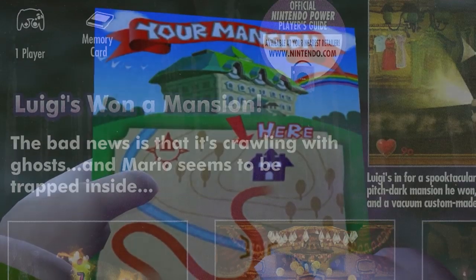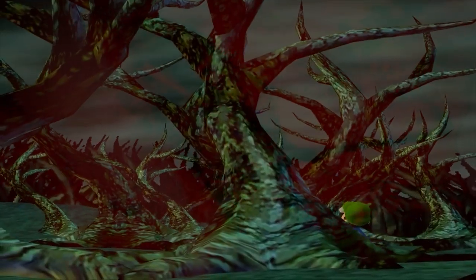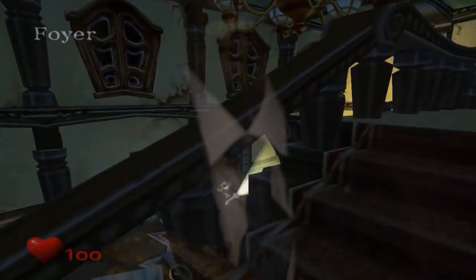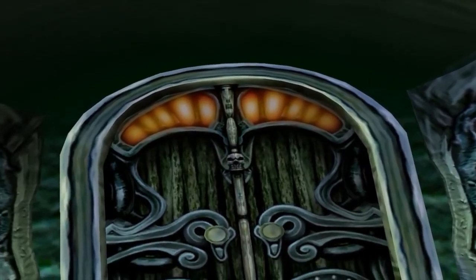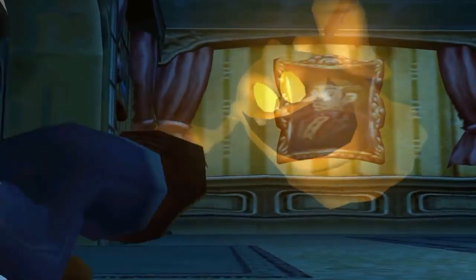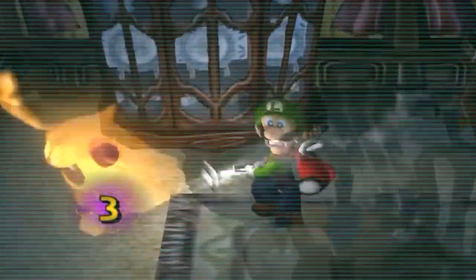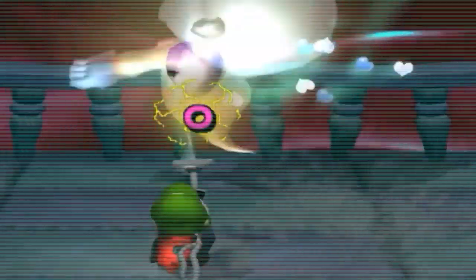Luigi's won a mansion. The bad news is that it's crawling with ghosts, and Mario seems to be trapped inside. Luigi's in for a spooktacular surprise as he creeps into the pitch dark mansion he won. Ghosts lurk in every nook and cranny. You'll have to master the Poltergust 3000 to vacuum them all up. Armed with only a flashlight and a vacuum custom made for sucking up ghosts.